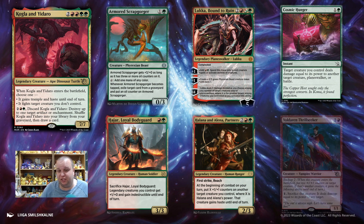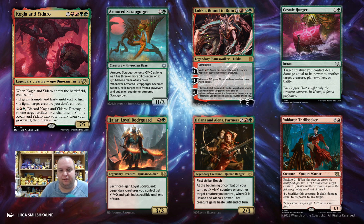The last card for this deck is Voldaren Thrillseeker — a 3-mana 1/1 with backup 2. You can put 2 +1/+1 counters on it, or 2 +1/+1 counters on another creature, and they gain this card's ability until end of turn: pay 1, sacrifice this creature, it deals damage equal to its power to any target. So in a Gruul ramp deck with cards like Kogla and Yidaro at 7 power, you put the 2 counters on Kogla — now a 9/9 — and pay 1 mana to throw it at your opponent's face. In a lot of red decks, Voldaren Thrillseeker is going to be a really cute way to end a game.